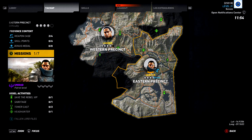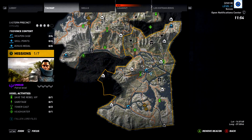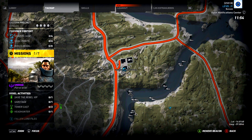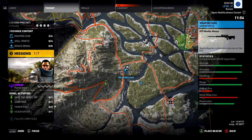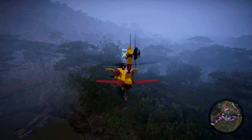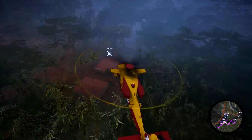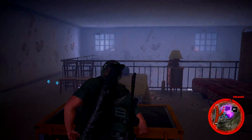The second weapon within the Eastern Precinct is literally in the middle mass of this area, slightly a little bit higher up to the top, and we're going to be going to the makeshift hospital. What we're going to collect is the HTI Muddy Bones, which is basically the HTI sniper rifle that we used in the main game, just with a different camo. Everyone should know what it functions like — it is literally exactly the same as the original HTI that we utilize in the game itself.